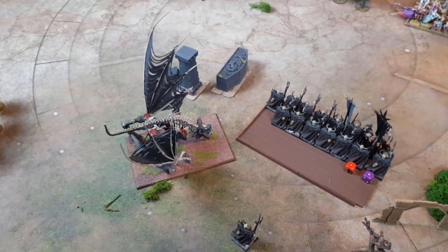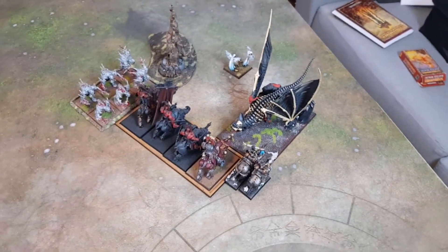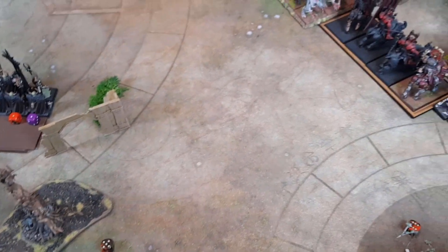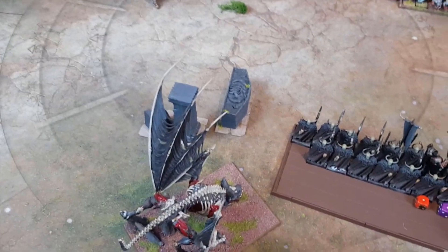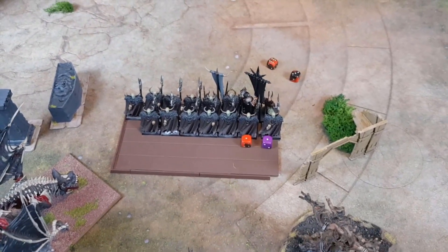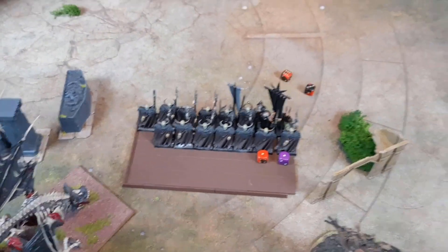Going to the screams — the injured Terrorgeist screams at the two remaining Knights. Roll of eleven, twelve — I'm leadership eight, so that's four wounds. They are splatted. The other Terrorgeist on this side, still on full wounds, rolls a fifteen. Leadership eight again — that's another seven killed from this unit.